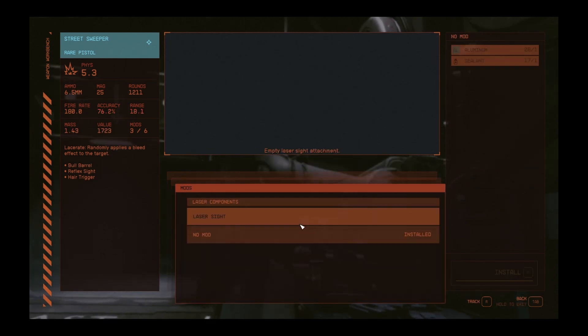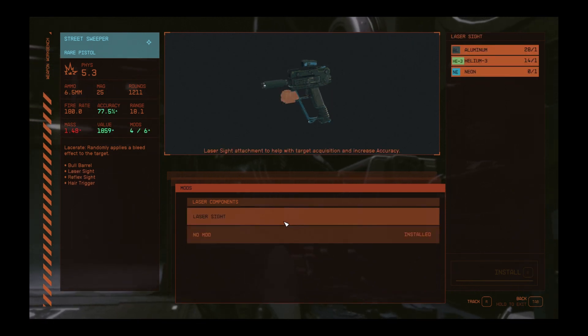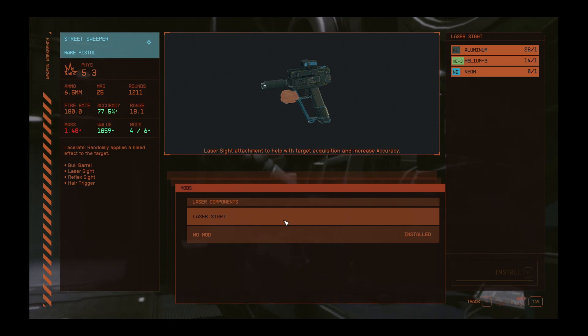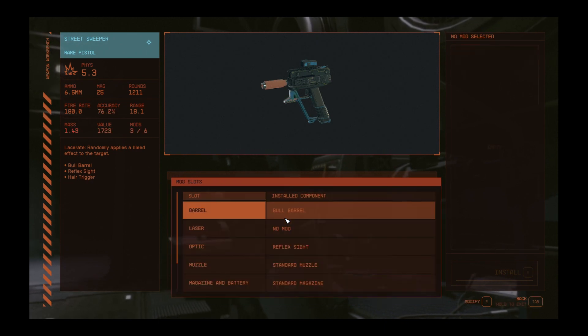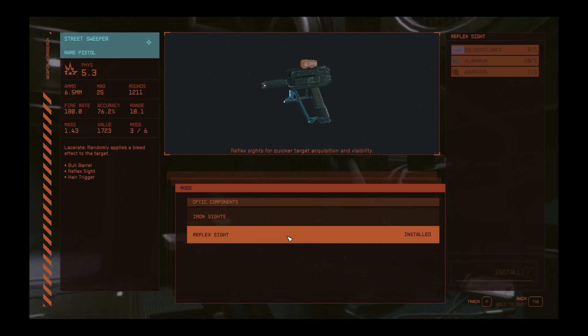For the laser, there's one option only — the laser sight — which gives you a 1.3% accuracy increase, which could well be worth it. For optics we get two options: iron sights, which is the standard, or the reflex sight which already comes installed. You'd be silly to remove the reflex sight in my opinion.